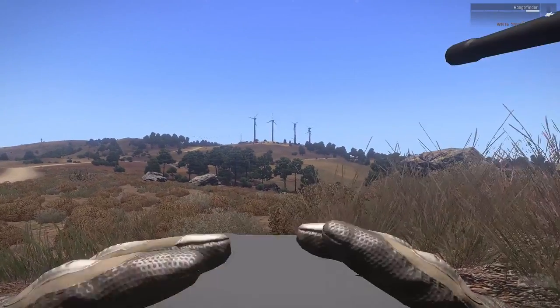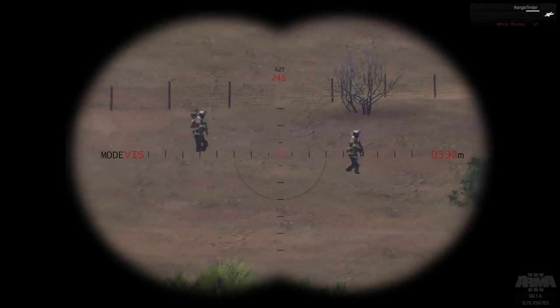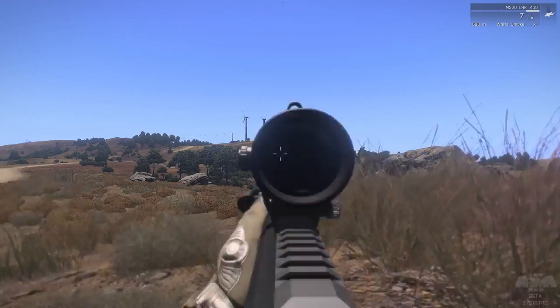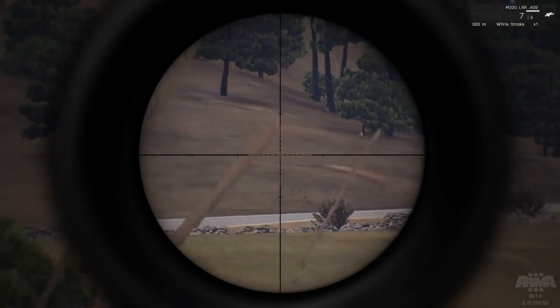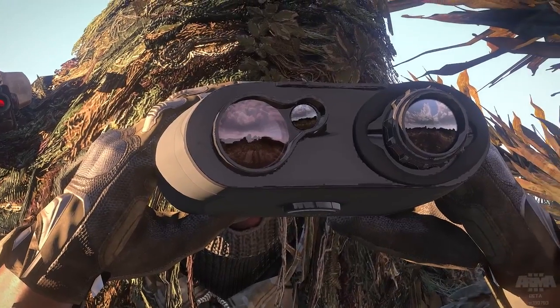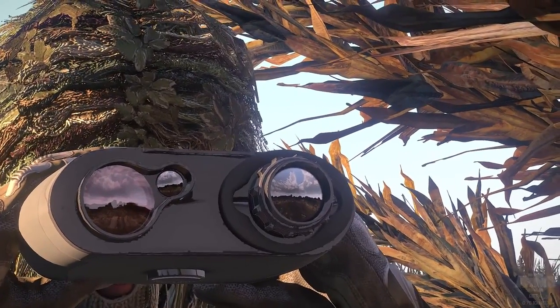Usage of a rangefinder simplifies the process, which most sniper-spotter teams will have access to in some form. ARMA 3 allows you to adjust your sight ranging. Once you know the range to your target, simply adjust as needed and the center of your crosshair will correspond to that distance. Bear in mind that at extended ranges, the bullet will fly significantly above your point of aim during its flight to the target and will strike with less force than at closer ranges.